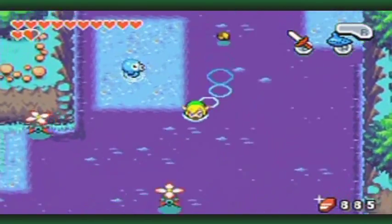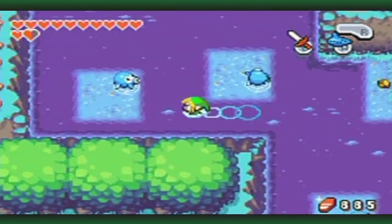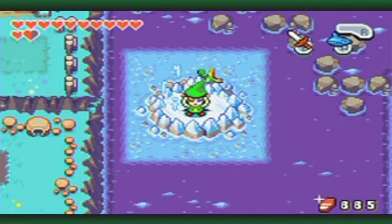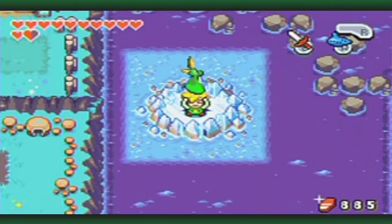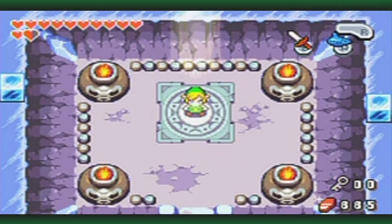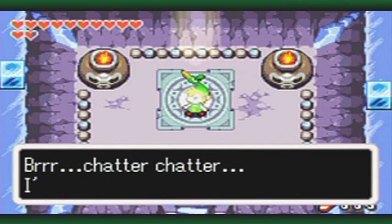Since I got all the fusions done that I need to do at this point in the game, let's just go on to the next dungeon. We've done enough side questing for now. So let's shrink and enter the Temple of Droplets, the game's fourth dungeon. It's a Minish dungeon, and it's an ice dungeon, as you can tell from the outside.